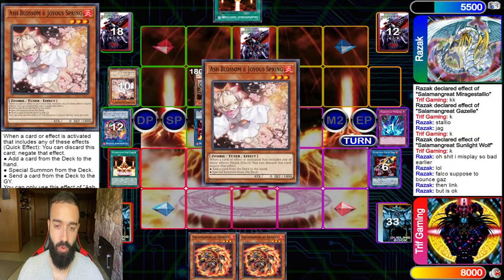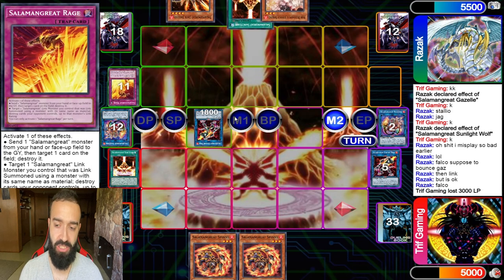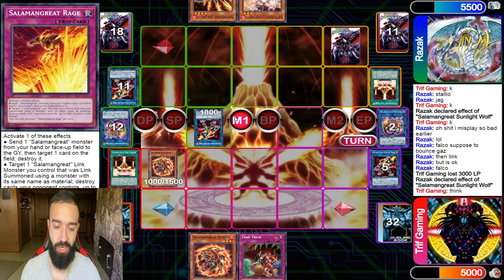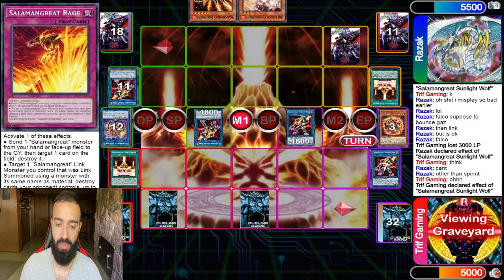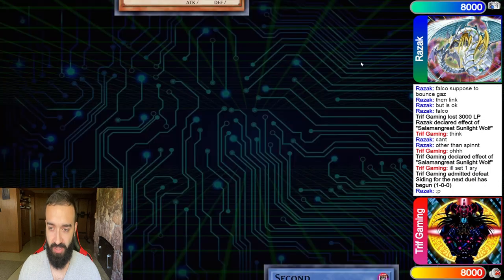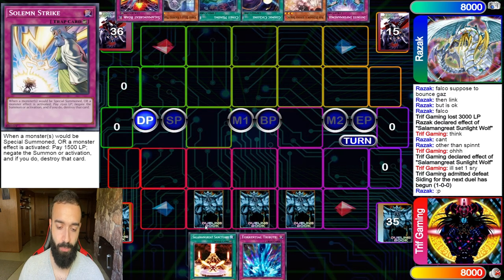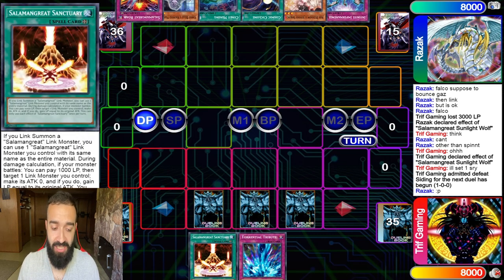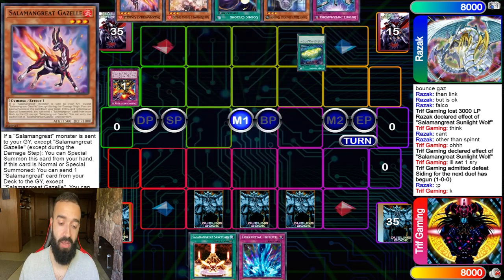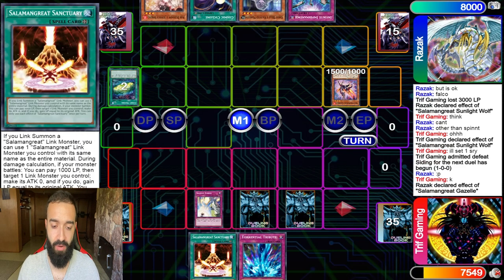He ends up with Ash and Rage on board. Game one goes to my opponent — this is just showcasing cool mirror match interactions. There's nothing I could do because he has a Rage — anything I go into he's going to pop. I try to play a little smart and not pop anything, but I make a mistake entering battle phase — huge mistake. He was going to pop my two sets anyway. But here's the beauty: I just set three and I don't even need to open a Salamangre.